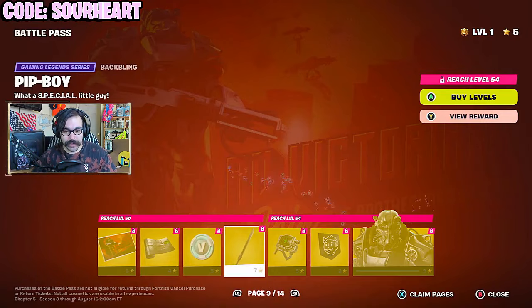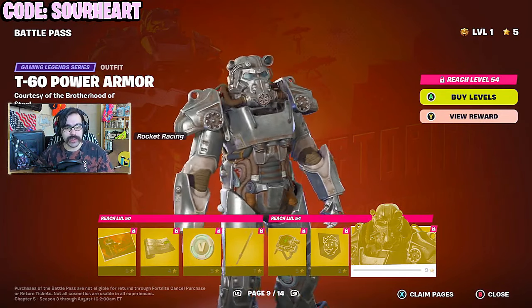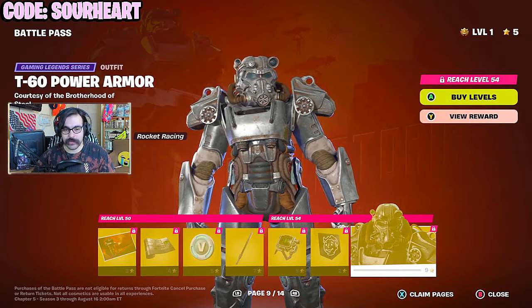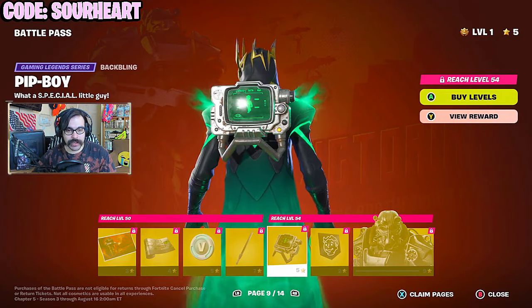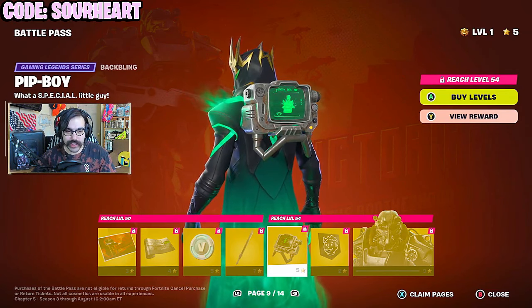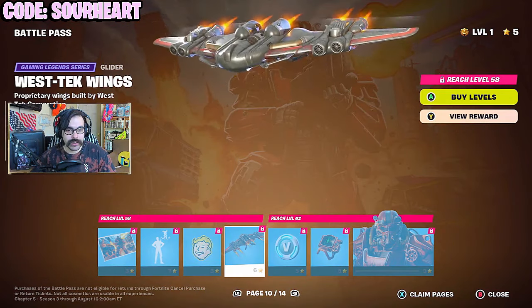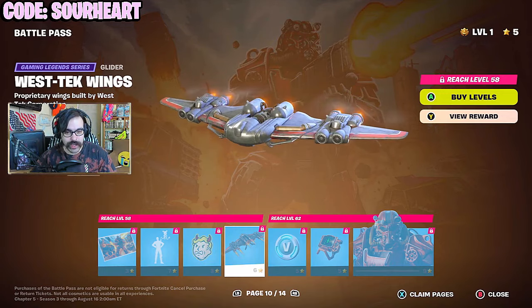Now we have the Power Armor, and this is what everyone was looking forward to. They're just calling it Power Armor — people were thinking it would actually be Maximus from the show. But no, it starts off with full armor. A back bling Pip-Boy, kind of cool — it actually counts your limbs too. When you open chests, it has a bunch of different animations. West Tech Wings — decent, we've kind of seen this before.